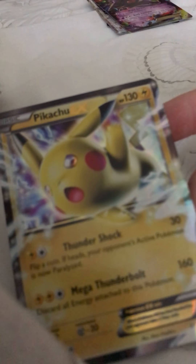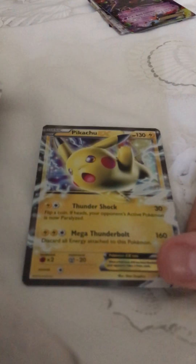Next one is also a promo — Pikachu EX. Love this card, it's one of my favorites. It has 130 HP. Thundershock is 30 — flip a coin — if heads your opponent's active Pokémon is paralyzed. Thundershock is pretty awesome. Mega Thunderbolt does 160, but you discard all energy attached to this Pokémon — that is the sad part — but it does 160. So yeah, it's a great thing to have in your deck.